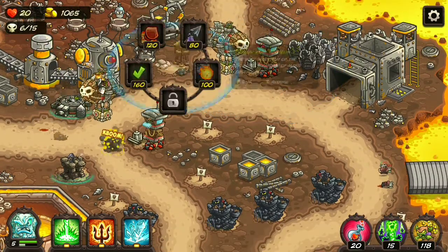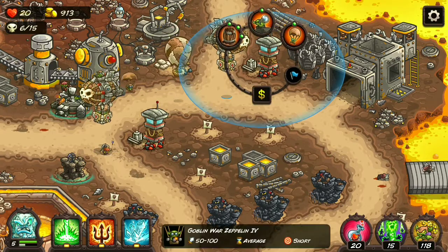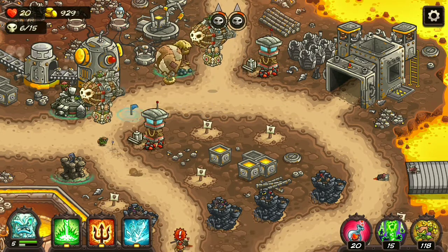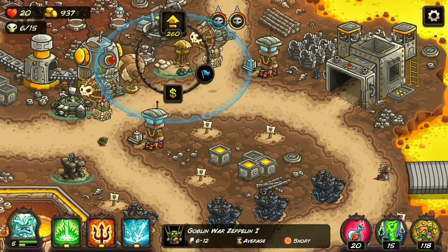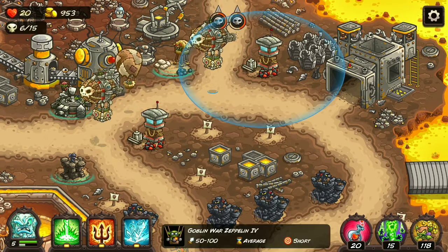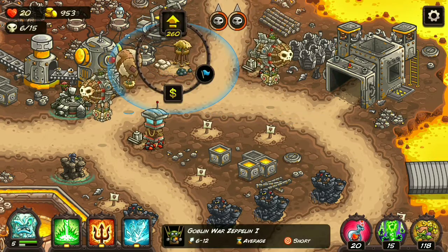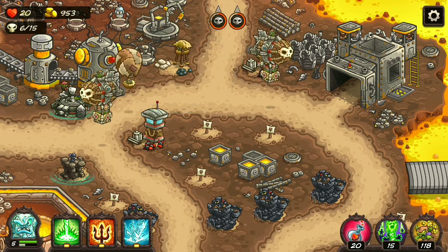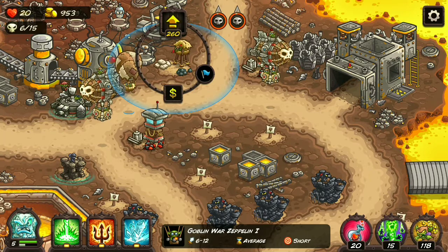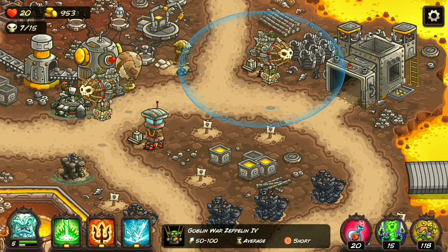Now I will show you a little trick you can do with the Range Enhancement: you can put a tower that is under the effect of the Range Enhancement at the maximum range possible, and then when you withdraw the Zeppelin, the Goblin War Zeppelin loses the buff but still keeps its better position. So that's a little trick you can use.